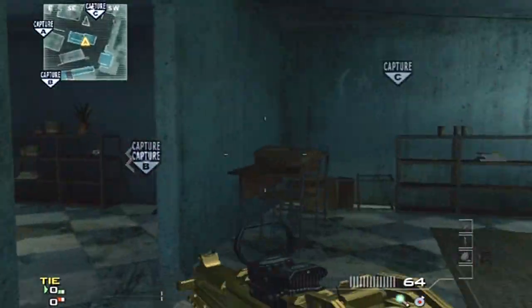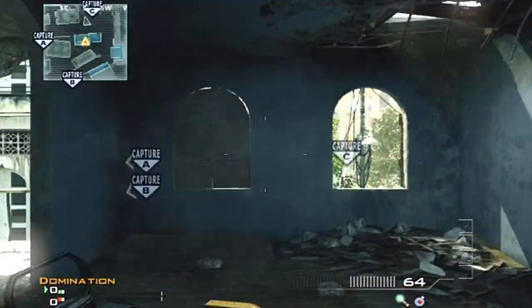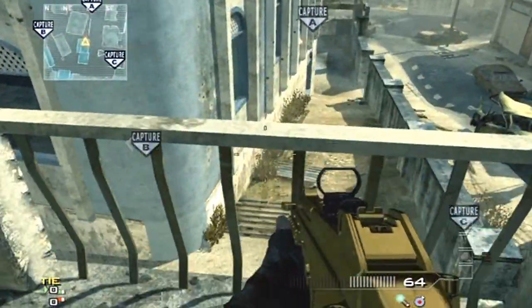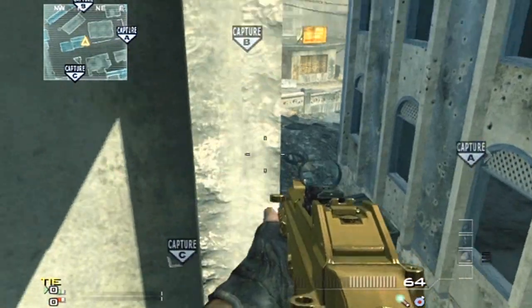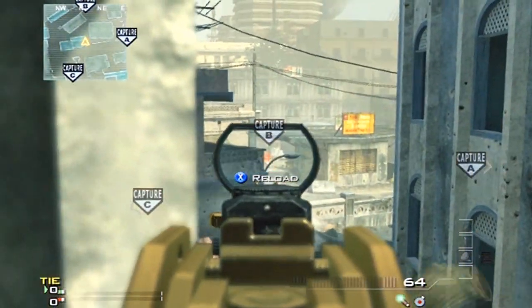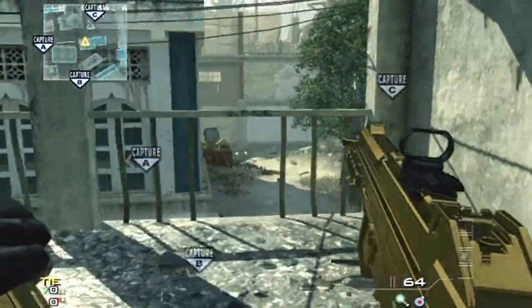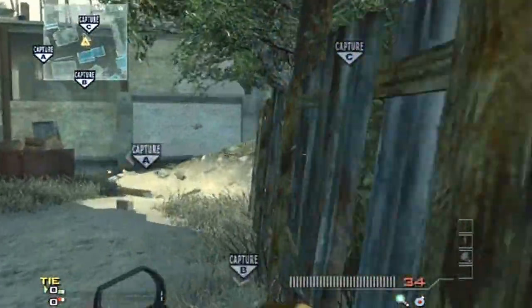Another great spot for defending the B flag from far away: come into this building, go up these stairs, come around to this balcony, and jump on top of this railing here. Crouch down and you get a great line of sight on B — they'll never see you coming. Marksman is great for this spot.